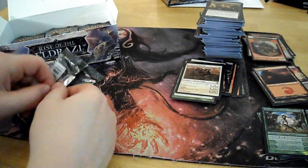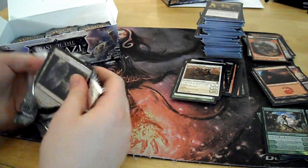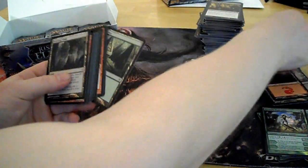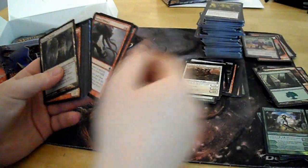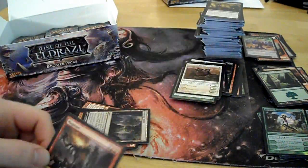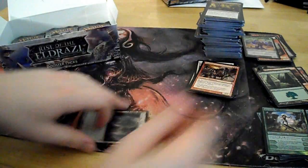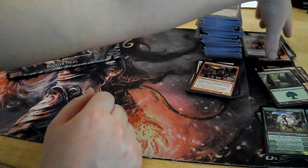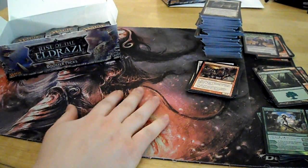This will be the last pack of this video. That new Terra Morphe Expanse. Token, land, Magma. So that'll be it for this part — we'll go ahead and start recording the next one.